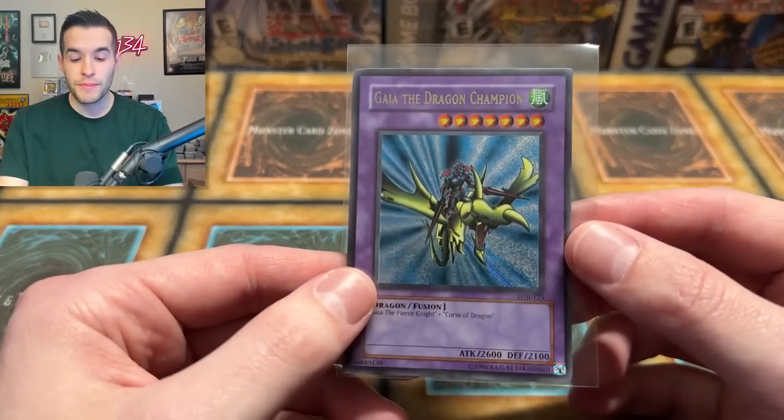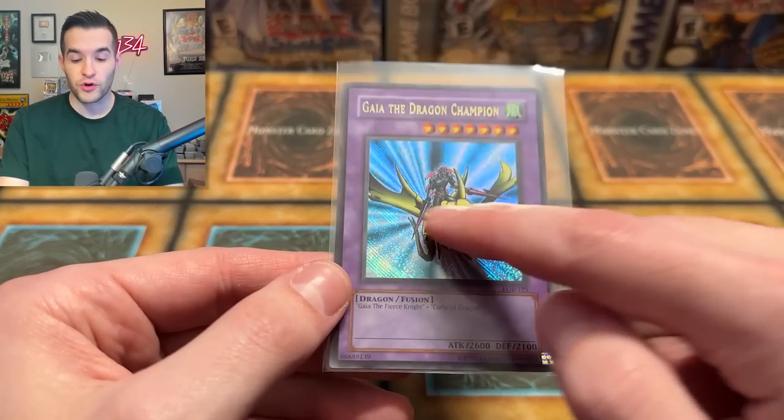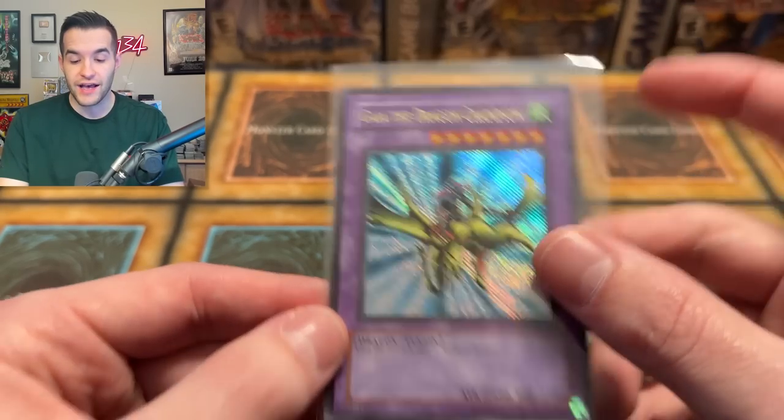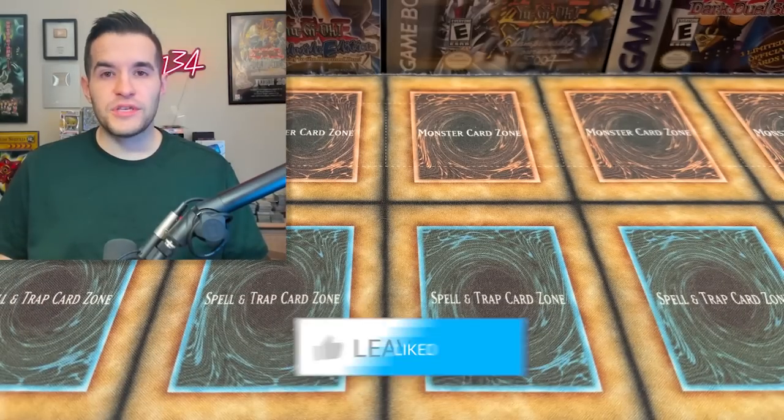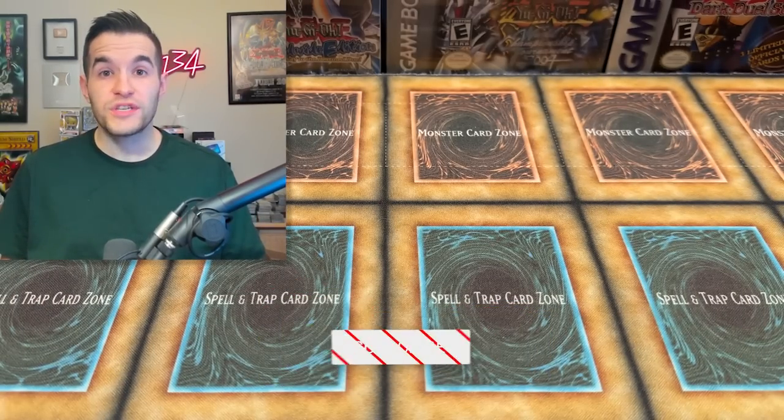Before we get into it, we have a giveaway. I'm giving away something epic — it's a double misprint Gaia the Dragon Champion. This is a reverse secret and also gold letter Gaia. It's pretty rare to find one of these in double misprint. Just like the video, be subscribed, turn on notifications, and let me know which of these Tens is going to win the battle and which one's your favorite.